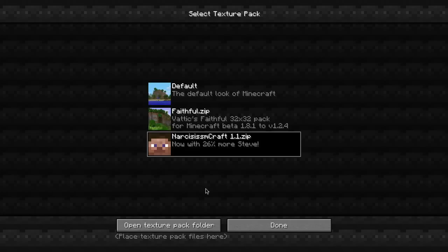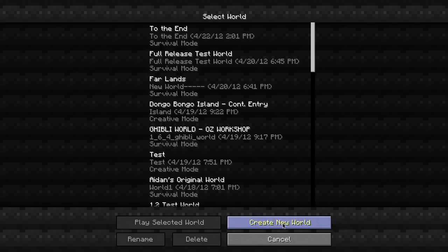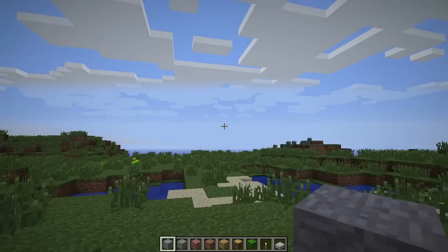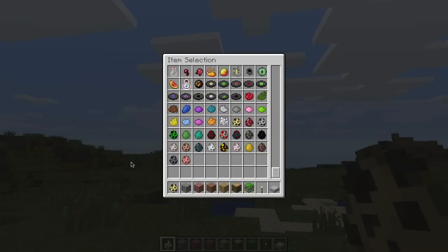It shouldn't be too hard because I'm just showing the creatures. I'll tell you how to download it after I show you what's going on with it. So we'll create a new world for this purpose and we'll call it Narcissism — if I can spell that right. So creative, and let's create a new world. And here we are. Let's get the spawning eggs and see what everybody looks like — we already got some people, so we'll do one of each animal.